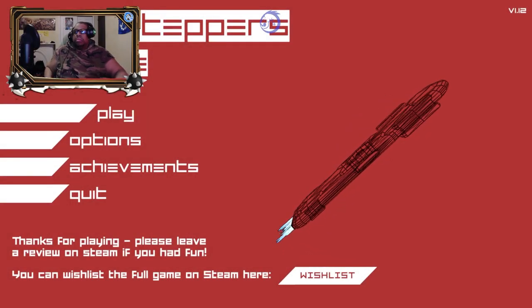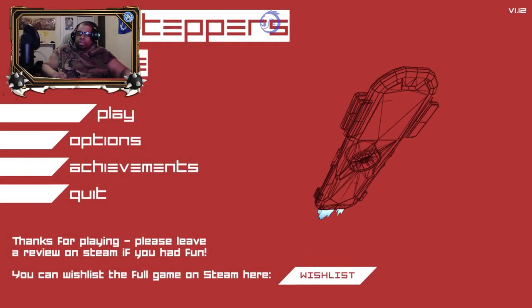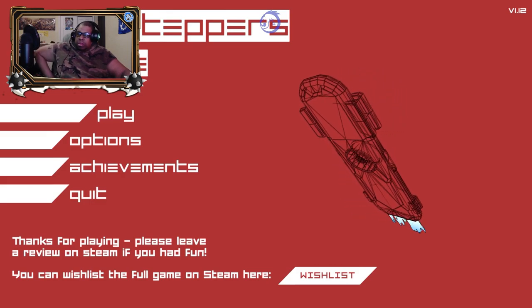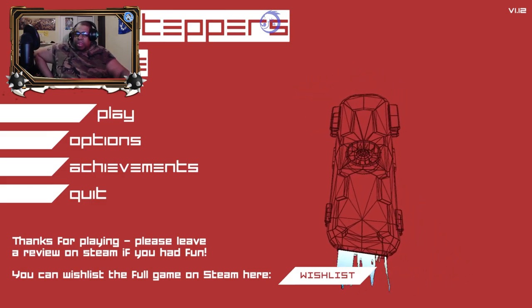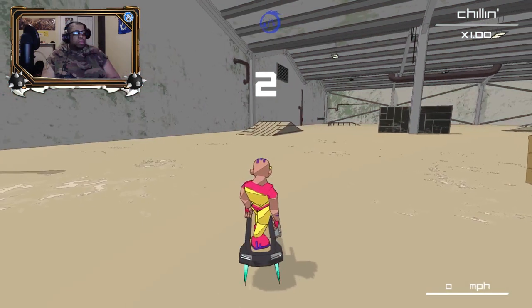What's up gamers, I'm here with an interesting indie title called Hover Steppers, published by Games Fortress, developed by EM Games, using the Unity engine.